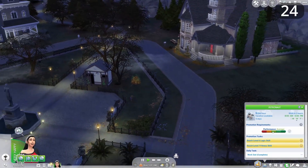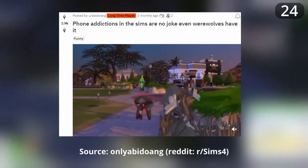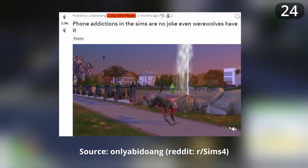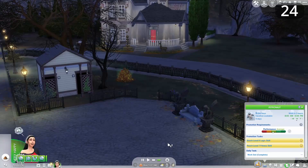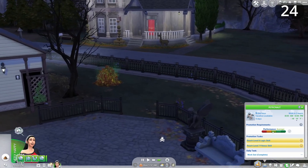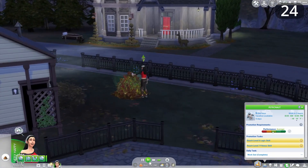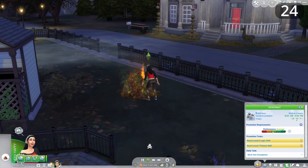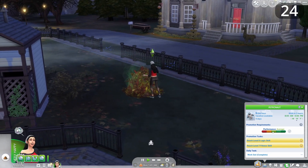I find it very jarring to find Sims from occult worlds or five-star celebrities bumbling around the backwaters of Brindleton Bay. Players would find it easier to suspend their disbelief if we were given the choice to lock Sims in unplayed households to their native worlds, or better yet if we could select this on a world-by-world basis.